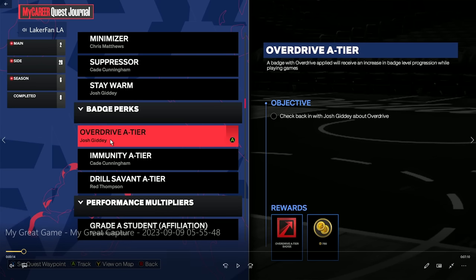To get started with Overdrive at C tier, you need four silver badges on your build. To unlock all three perks and begin progressing them, you need four silver badges and two gold badges on any one build. That will unlock all three to get started.